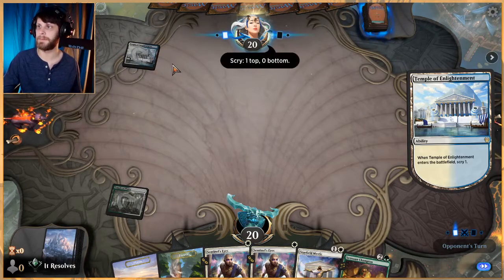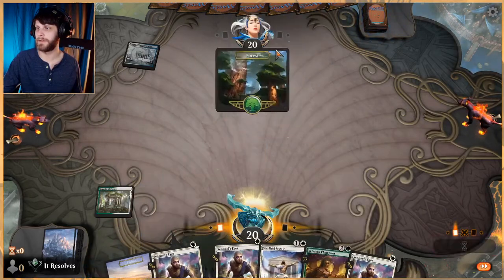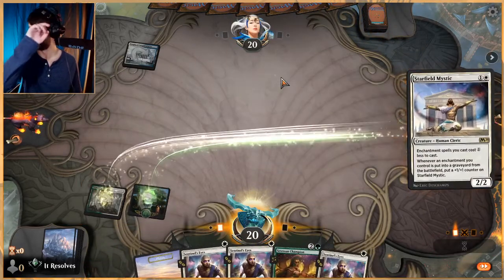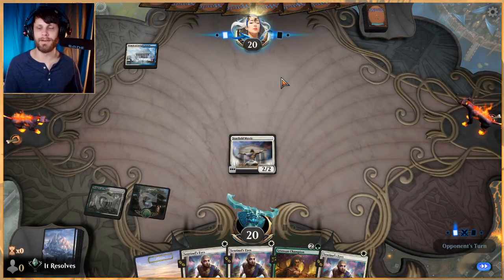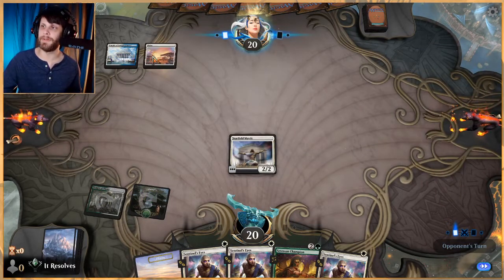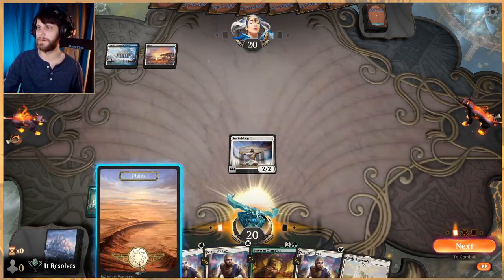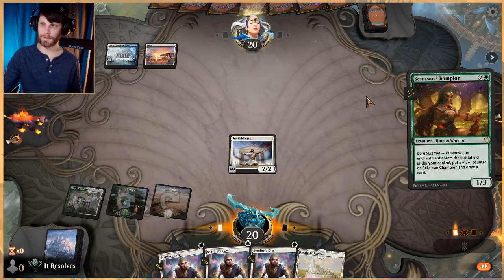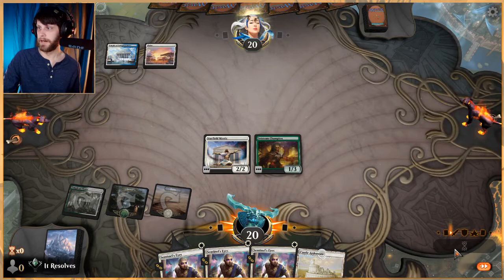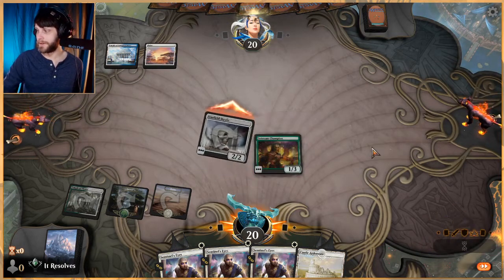This might be a rough matchup. We've got three Sentinel's Eyes. We're going to play out of Starfield Mystic. With the Temple here, my guess is we're up against Azorius Control, which is going to be slightly frustrating. Let's go ahead and play out a Satessen Champion. They may have a counter. Eventually, the issue we're going to have is they're going to sweep.